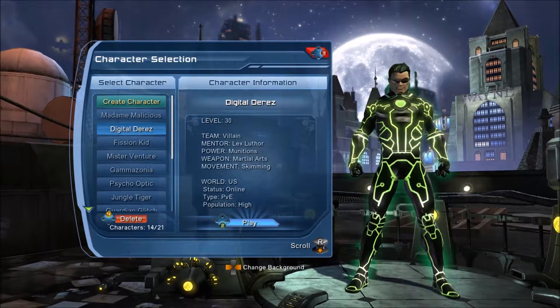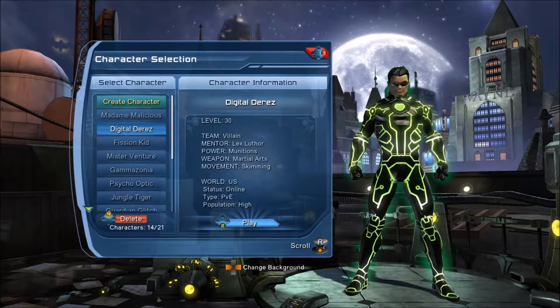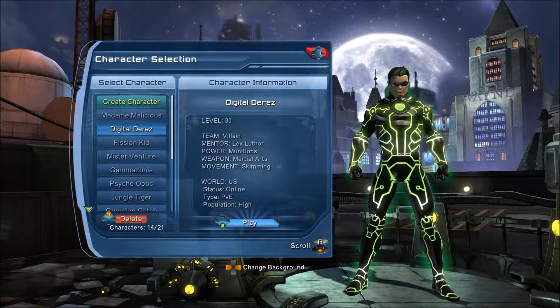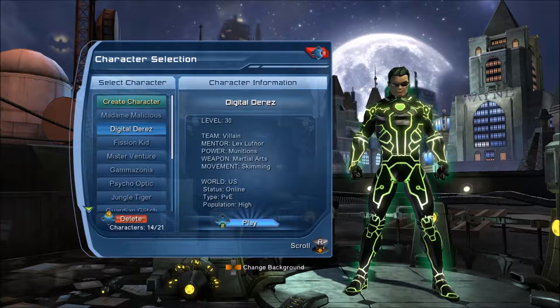That would look like this, because this is basically some of the styles you get. I made one of the last power sets I didn't have a character for, which was munitions. I literally have one character for every power set. This way I know every single power set in the game — how it works, and also when I see other people using it, I know if they're using it right or not.